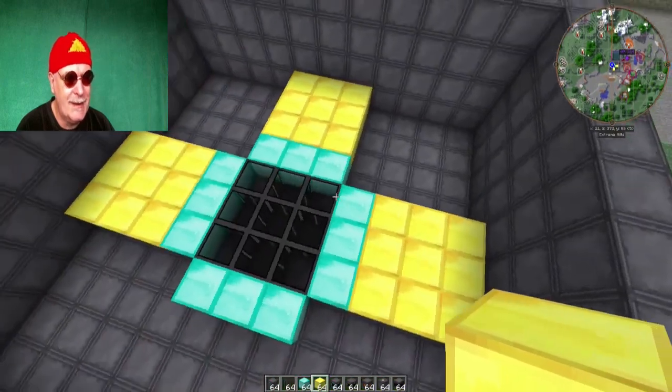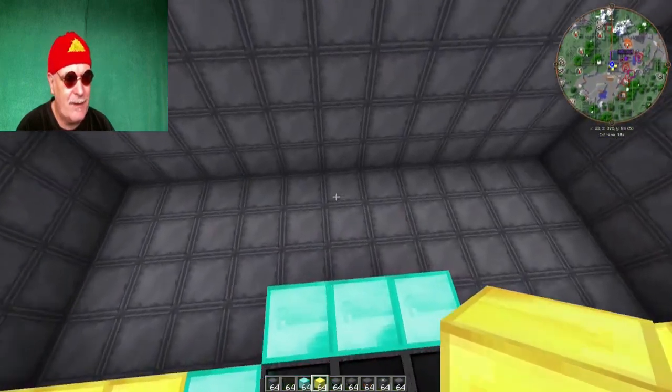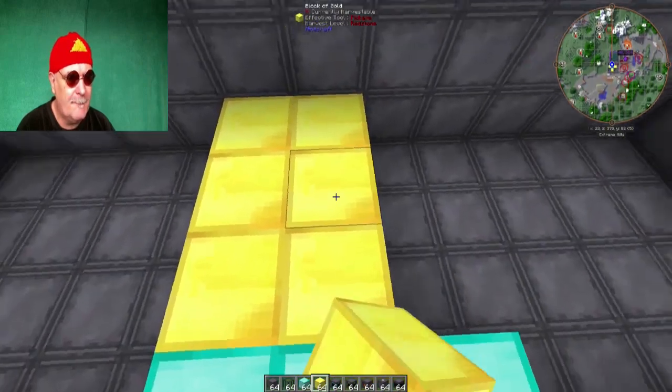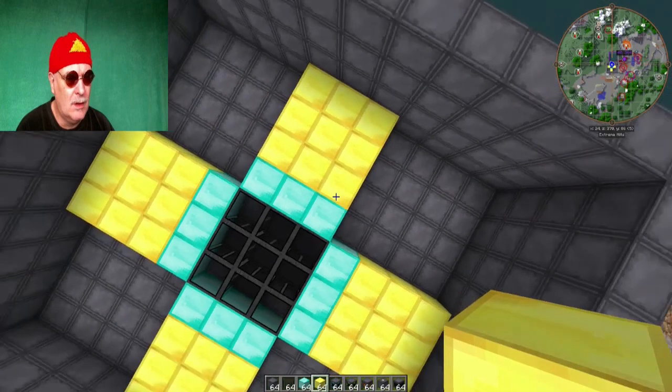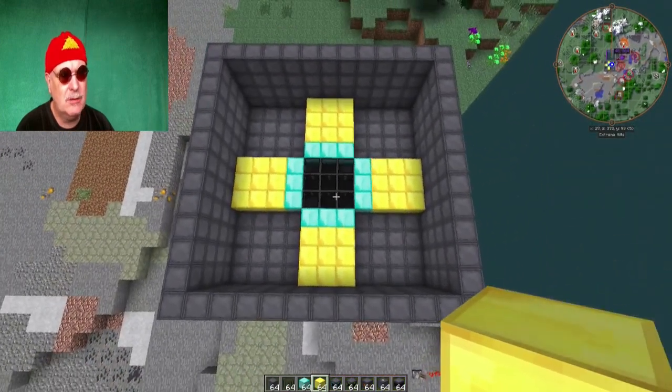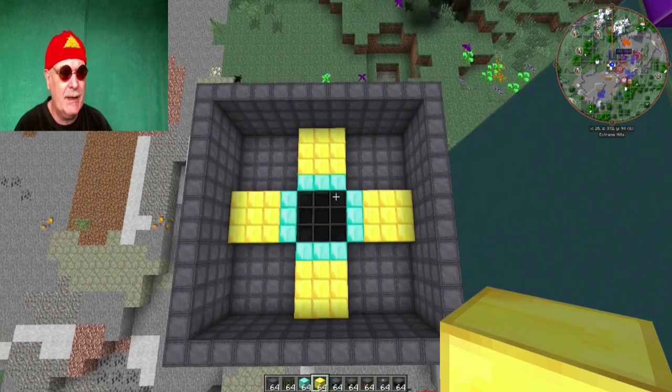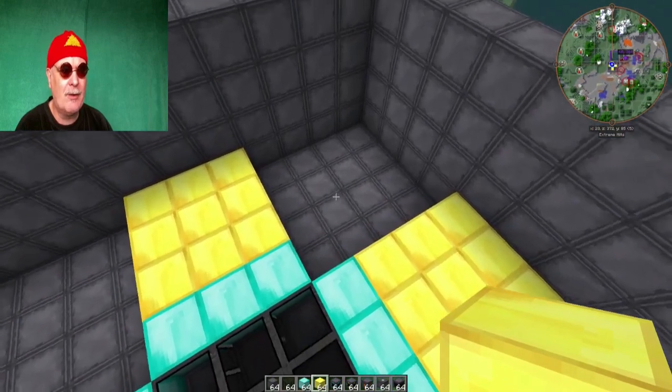Jetzt kommt der Punkt, wo die Sache wirklich interessant wird. Wenn wir das uns so anschauen, ist das quasi die Bestückung des Reaktors. Der hat gar keine Flüssigkeit – also kein Enderium für Molten Ender oder sonstiges, kein Cryotheum, kein Redstone. Sondern gar nichts anderes. Und die Ecken hier bleiben Luft, da kommt gar nichts hin.